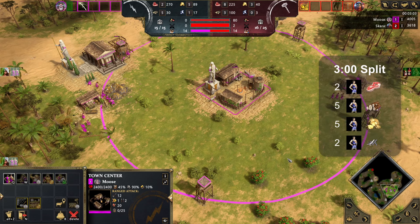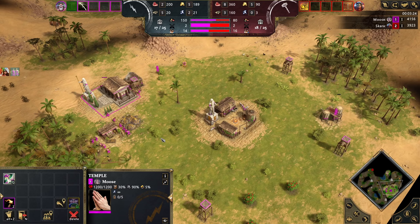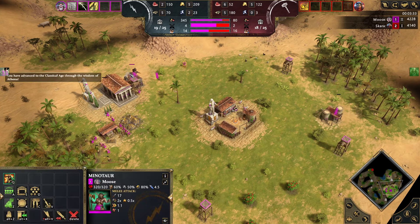At three minutes, we're going to take the villagers off of food and join the wood. The reason for this is that you can get the Jason out and get another house down and it's absolutely fine. You also want more wood because you want to get the Labyrinth of Minos upgrade — the upgrade for the minotaurs — and with this 30-second split it becomes really clean. You also have enough food for villagers, so it's nice and easy.